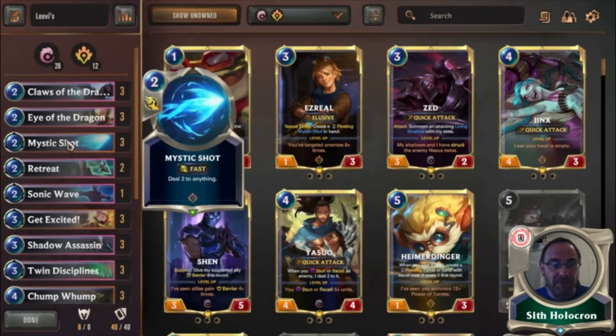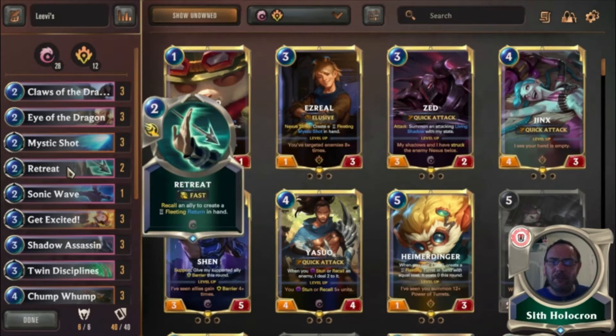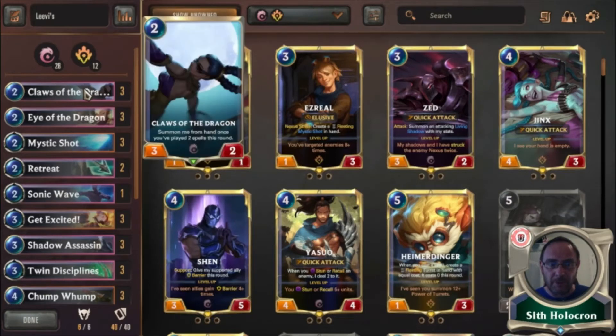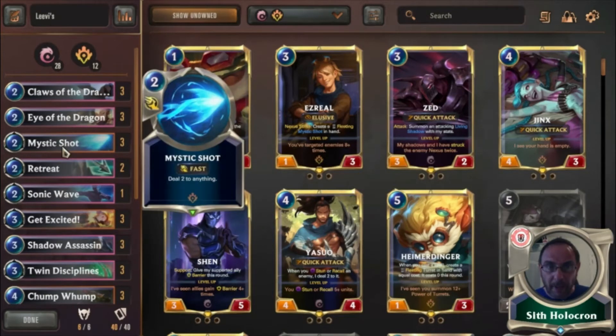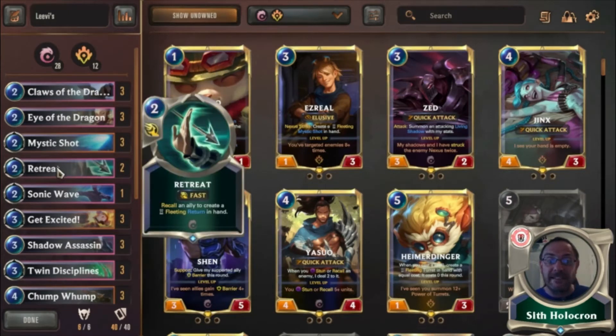Three Mystic Shots — one of my favorite spells in the game, goodbye to something you don't want. Then we've got two Retreats, which is really good: if your unit's about to die and you've got the two mana, retreat him and you get a one-cost return to hand. As long as it costs no more than three, the Claws or the Dragon can go back out. It's a decent cheap spell to keep your unit alive and replay them for a total cost of three.